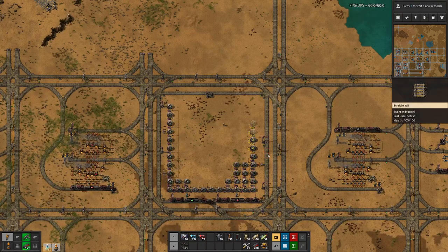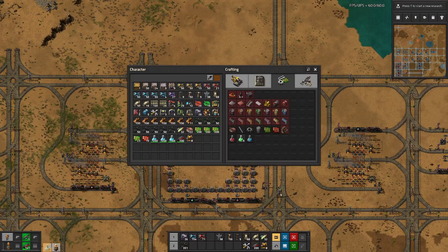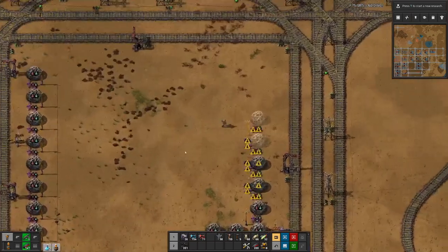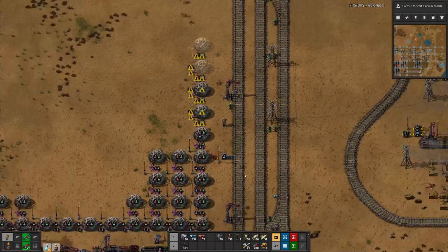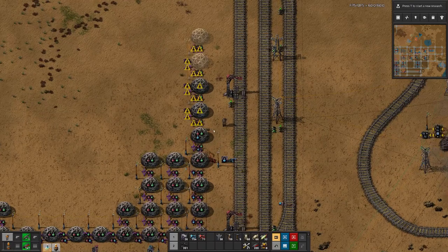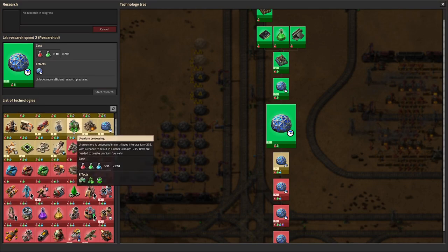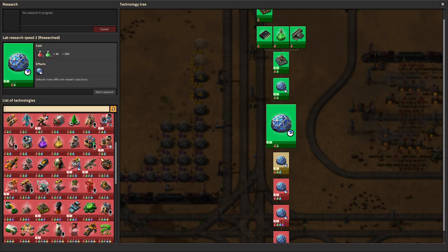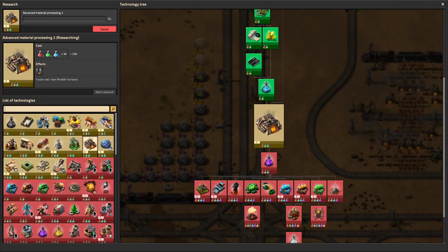I think once we get into military science, we can get battle equipment. But now I do have the necessary blue science packs that we can put in here, and they get distributed. We can actually start researching — there's our furnace, that's what we want. And we will probably continue with the remaining red and blue.